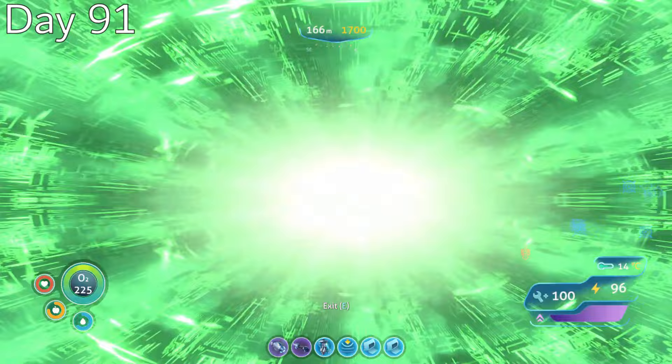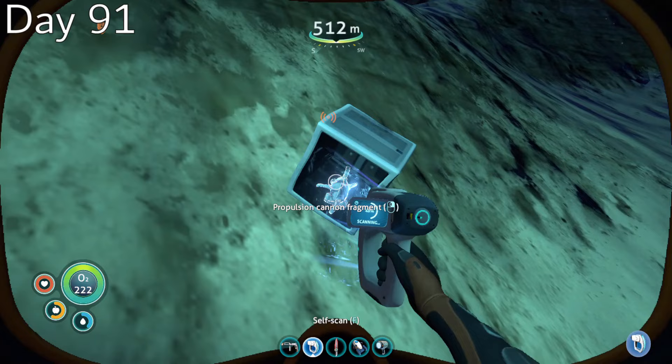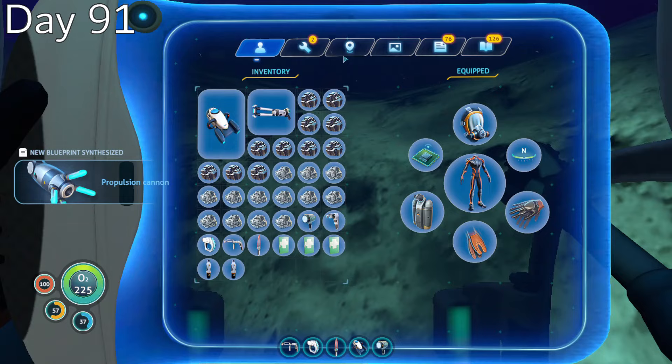Day 91, I traveled back to base and began making preparations to start construction on the Neptune escape rocket. I would need a decent amount of silver, gold, and lead in order to make the various computer components, but everything was easily accessible from the nearby underwater islands. I also just now found the second blueprint for the propulsion cannon, so that's nice I guess.